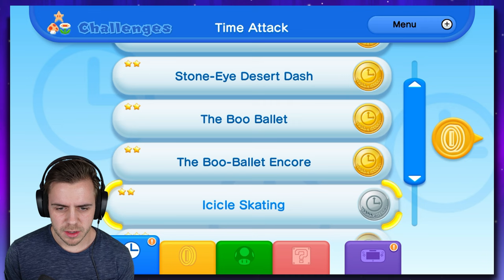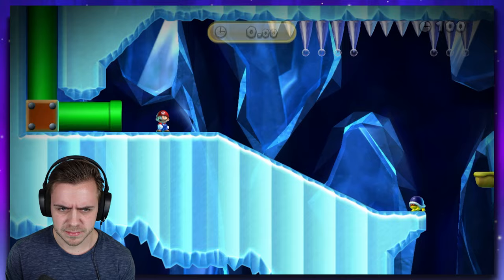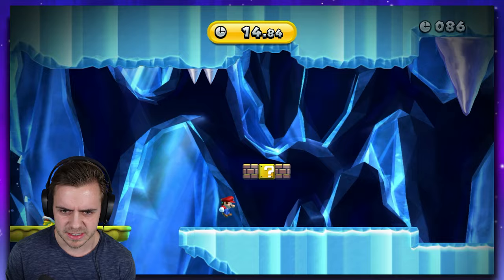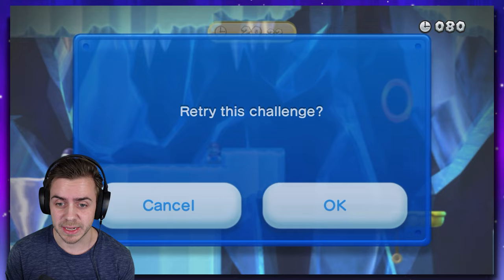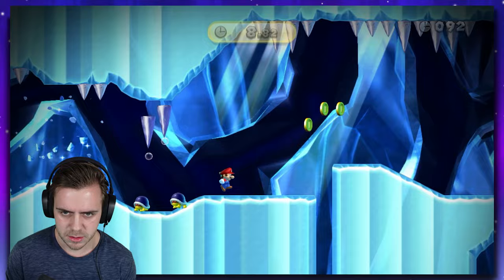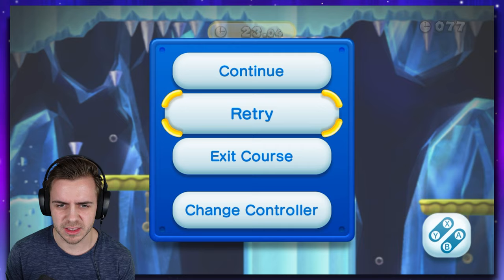Alright, the next one is called Icicle Skating - we got to beat this one. This is a full level again in 73 seconds or less. Oh, and it's ice physics. I think I already messed up by not jumping at the start, but let's scout this level for a bit. We got icicles that are falling - this is pretty crazy. I could have gone straight. We're going to restart - that's good knowledge. The first time you just got to play it to feel it out. You want to immediately jump because you don't want to build up acceleration from stop on ice. Just keep jumping - this is good.